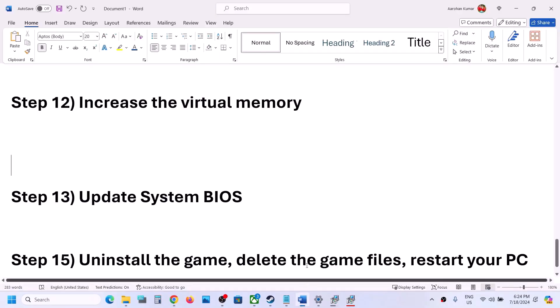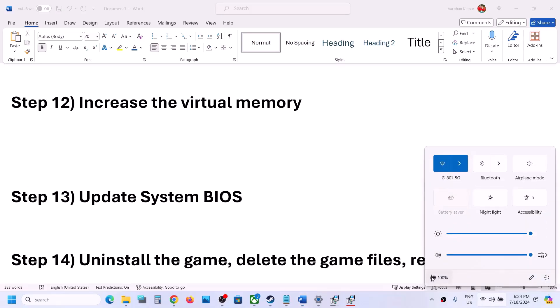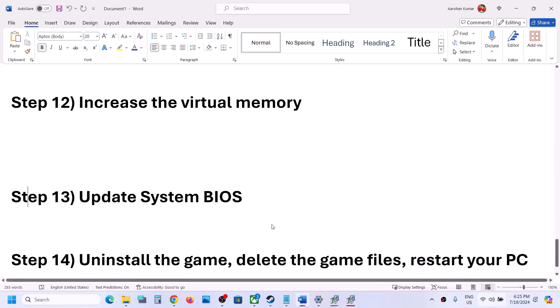The next step is to update the system BIOS. Go to your system manufacturer's website — Dell, Lenovo, HP, or whichever brand you have — select your model number, and update your system BIOS. Before updating, if you have a laptop, make sure the battery is above 10% and the AC adapter is connected. During the BIOS update your system will restart; do not unplug the power cable. Once the update is complete, log in and launch the game.